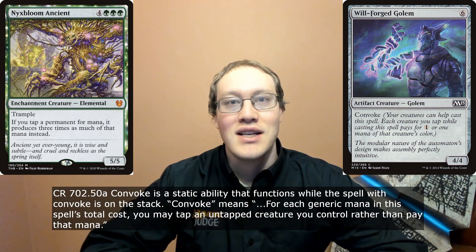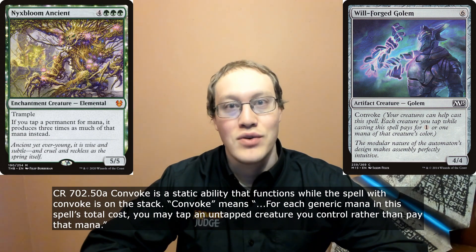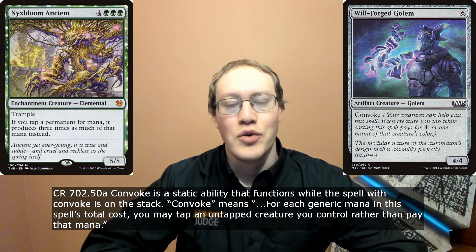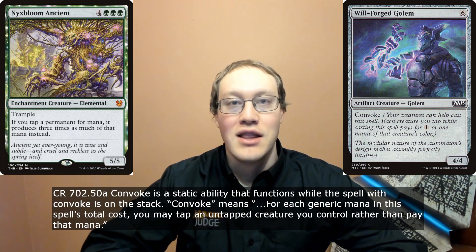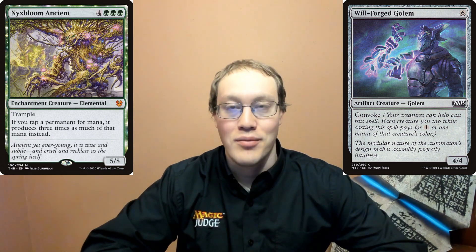You can tell that Convoke is actually asking you to tap the creature rather than pay the mana, which is thematically very similar to tapping the creature for mana, but most definitely not the same thing. As a result, you're not considered to be tapping the creatures you convoke for mana, and therefore you aren't going to be getting any sort of special bonuses. You would need to tap six creatures in order to cast that Well-Forged Golem.